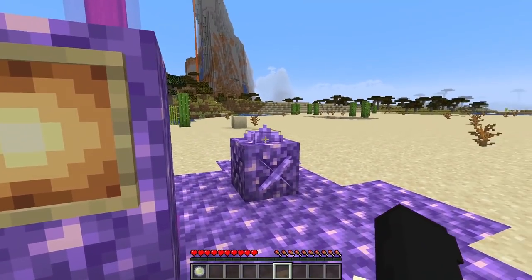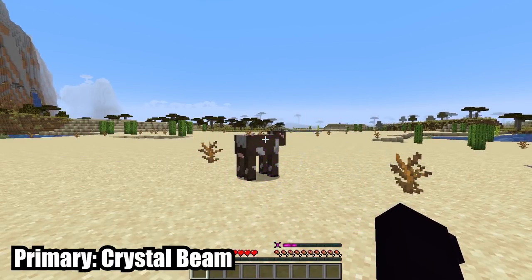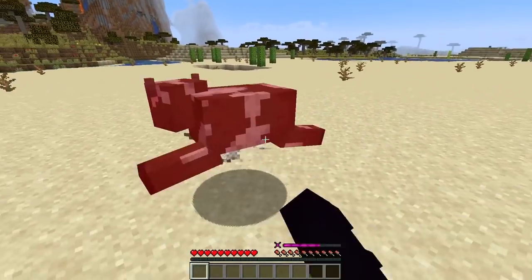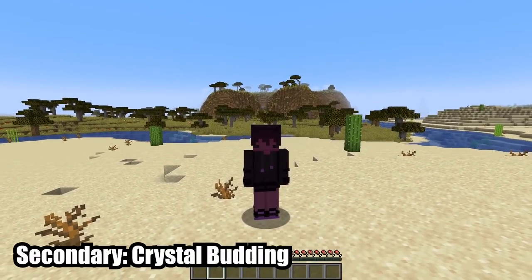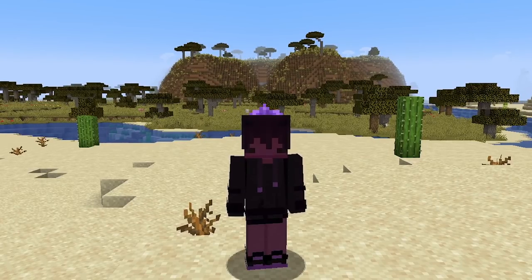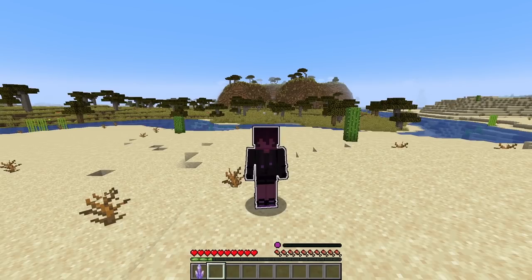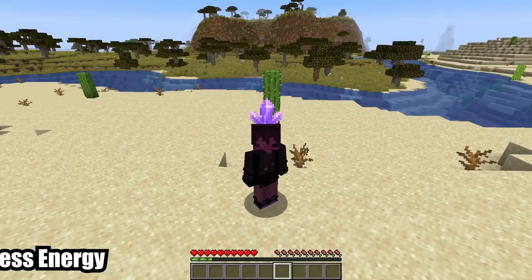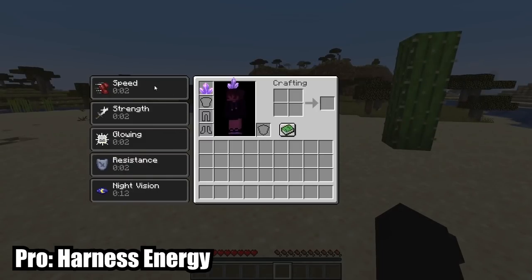Next up we have the Shine origin. Shines are mystical creatures made entirely from crystal and can use crystals to unlock powerful abilities. As a Shine, your primary ability is a crystal beam that damages all living entities. Pressing your secondary key will allow you to grow a crystal on your head, and pressing it again will harvest the crystal. Once your crystal is fully grown, you harness its energy, giving you strength, speed, resistance, and a glowing effect.